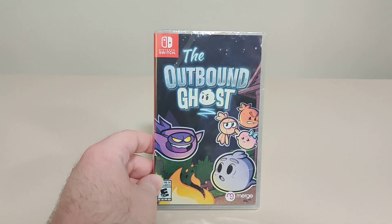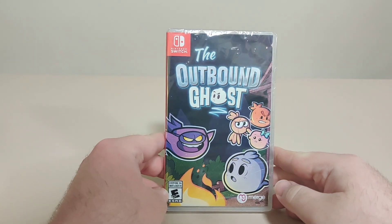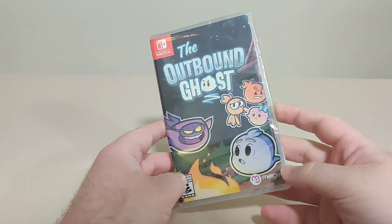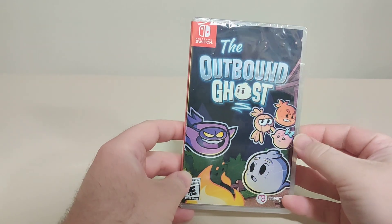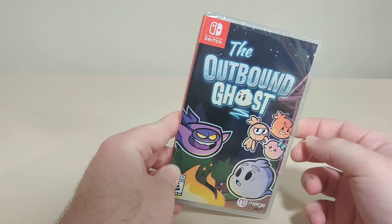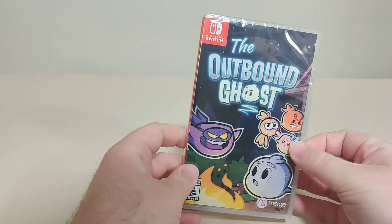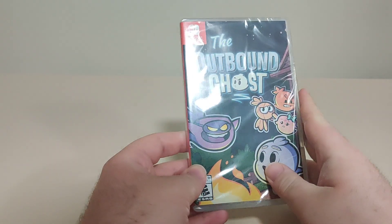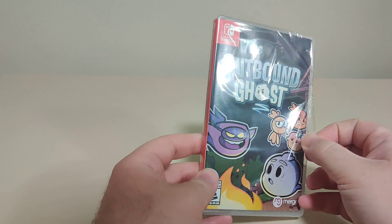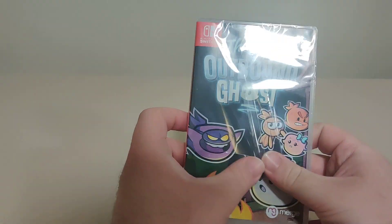Hello everyone and welcome back to another Schlub on Switch unboxing video. Today we have The Outbound Ghost, rated E10 for everyone. Now before I open this up, there was a lot of controversy surrounding this release — the game shipped out in an unfinished format and the publisher and developer had a lot of problems. At the end of the day this is a broken game that will not get patched, and that is not the developer's fault.